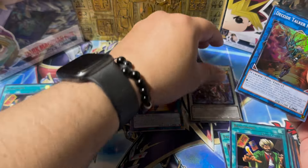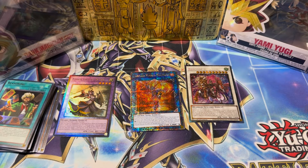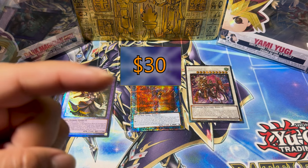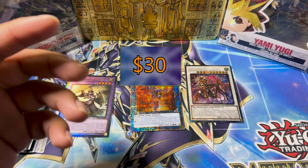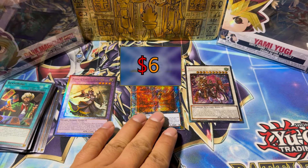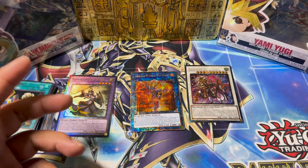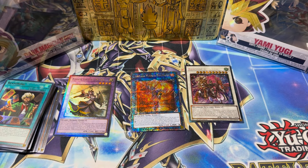We got three cool pulls off of six packs — not too bad. Are these three enough for me to profit? This is how much I spent on these six packs, and unfortunately this is how much I ended up losing. Decode Talker was not enough, unfortunately. But hey, I got a Quarter Sentry Rare — can't complain. Hope you guys are having an amazing day. Thank you guys for watching. I'll see you on the next one.